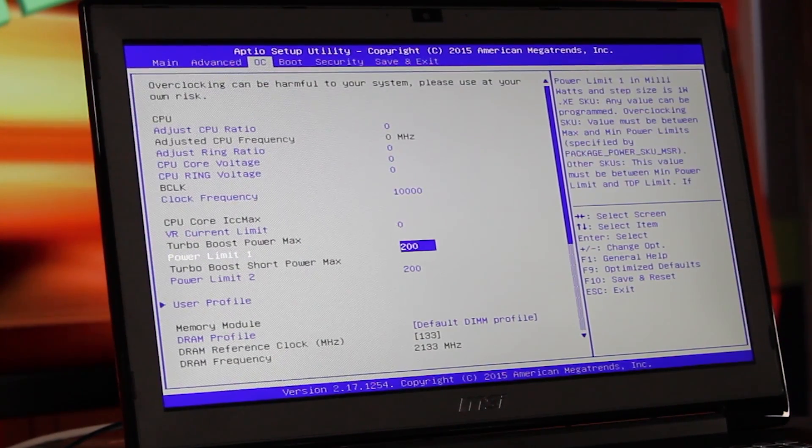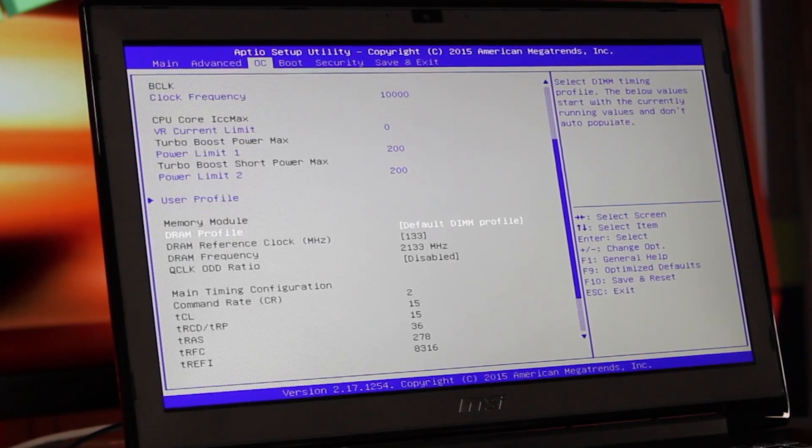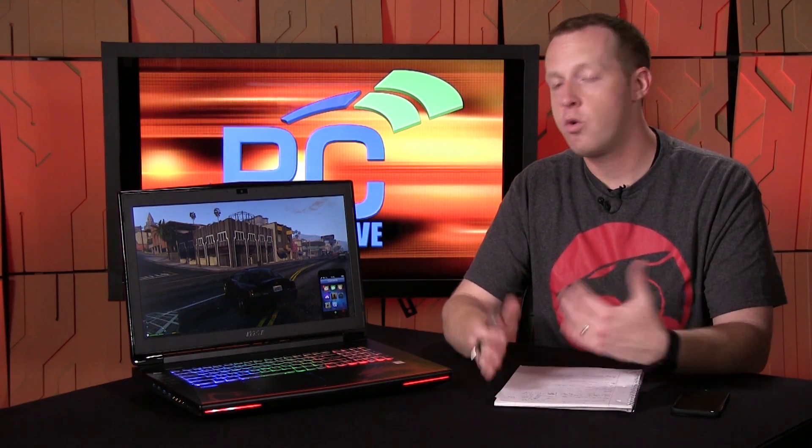It is a Core i7-6820HK — a Skylake unlocked mobile processor. So you'll be able to overclock this: go into the BIOS, change the settings. Essentially anything you'd be able to do with the desktop platform, you'll be able to do with this in terms of overclocking the CPU. Obviously the cooler is going to come into prominence here — you don't have an expensive self-contained water cooler — but you'll be able to modify and overclock to your heart's content.